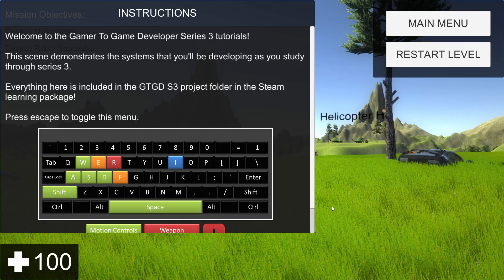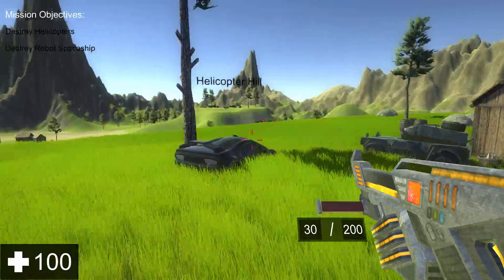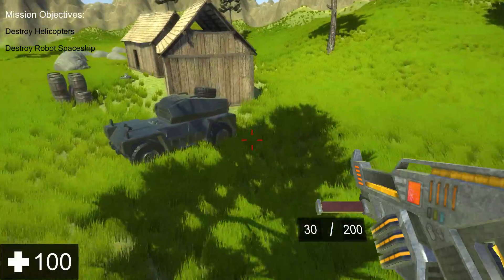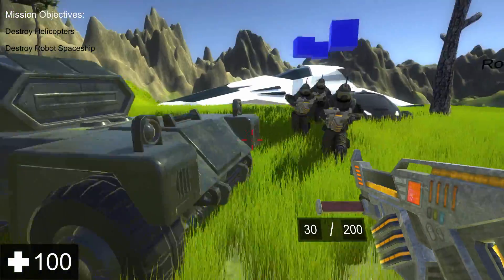Welcome to an update on GT-GD S3, and the next chapter is going to be about vehicles. You can now drive vehicles, and your NPCs will come with you as well. You can get out of course and they'll get out too. You can get into any vehicle and they're with you.